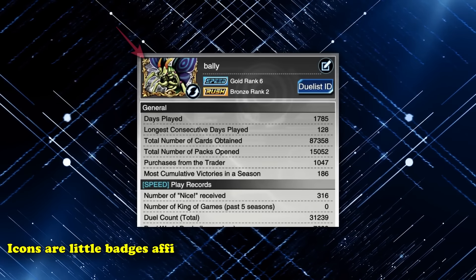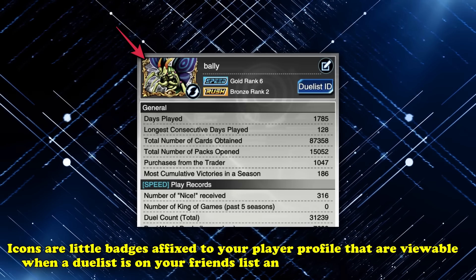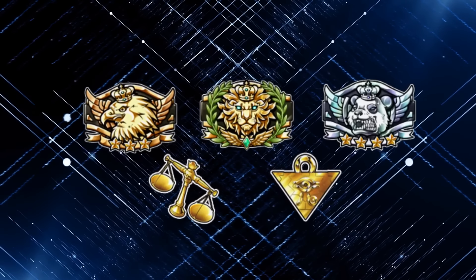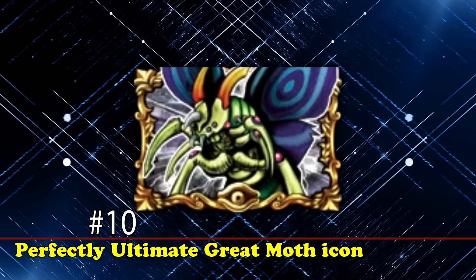Icons are little badges affixed to your player profile that are viewable when a duelist is on your friends list, and in very few other places. Still, they're kind of fun, and there are some silly unique ones floating around in the Duel Links ether, including the number 10 spot on this list, the Perfectly Ultimate Great Moth icon.